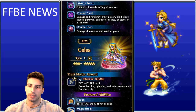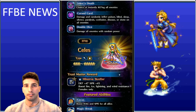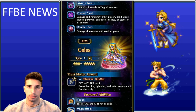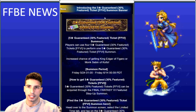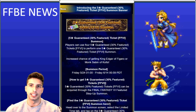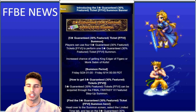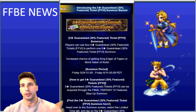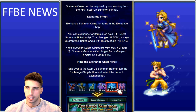Setzer and Celeste have been in the game for a long time and will return as part of this banner. You may pull quite a few Celestes, and her Trust Master — Minerva's Bustier — is really good, boosting fire, ice, lightning, and wind resistance for females only. If you're still using Mistia as your magic cover tank, this can be very useful. After completing the full step-up you get four tickets with a 30% chance at a featured unit.